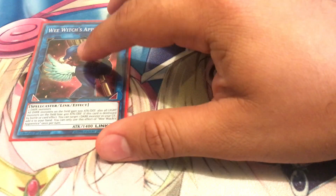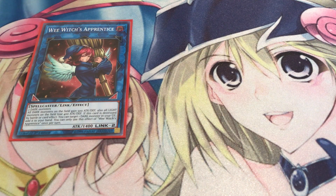Moving on to the extra deck — we got one copy of Wee Witch's Apprentice. I'm going to bump this up to two once the rest of mine come in the mail. It requires just two dark monsters, so you can use the tokens you've produced on your next turn to make this. All dark monsters on the field gain 500 attack and defense, and all light monsters lose 400 attack and defense — this could hurt Trickstars pretty well on its own. However, if Lair of Darkness is out and they become dark-type monsters, they'll get that power boost, so bear that in mind. Once Wee Witch's Apprentice leaves the field, you can target one dark monster in your graveyard and add it back to your hand. It's a good way to give your monsters a power boost and weaken opponent's light attribute monsters.